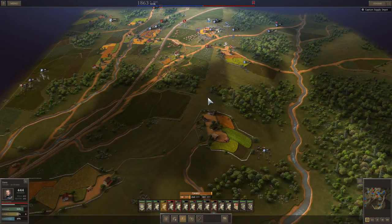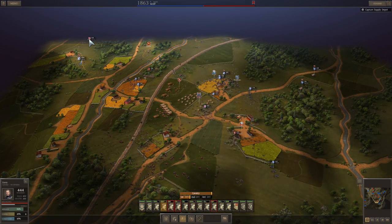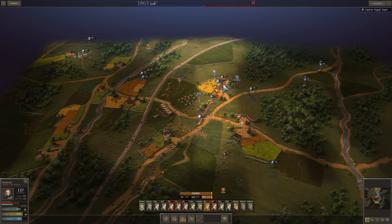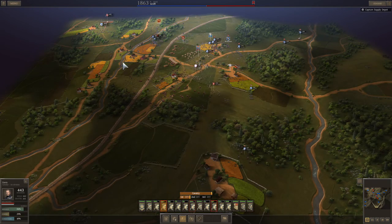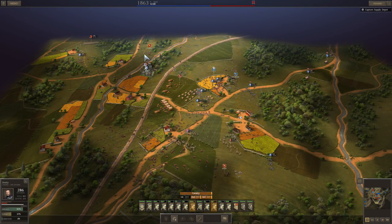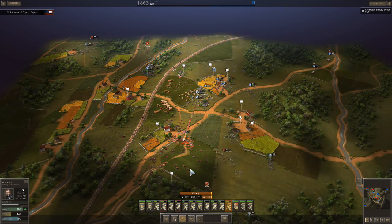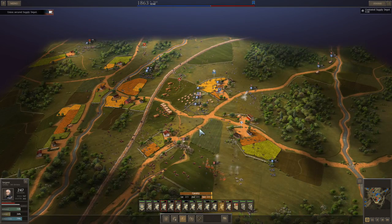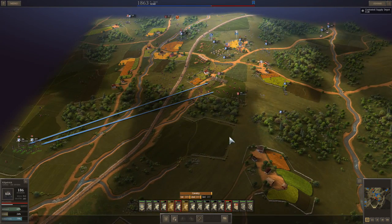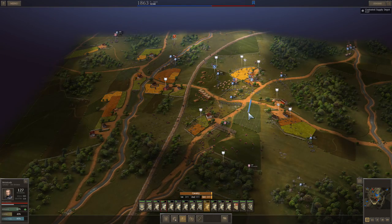I forget how many minutes you get once you take the flag — we might be about to take it. As I played I was aware of the time, and at around 12:40 it was time to take the flag. I have 30 minutes in-game to wrap this up. They're just tiny remnants of an army — we captured the supply wagon, and he has some battered and beaten units. We're going to kill those, and that's it.